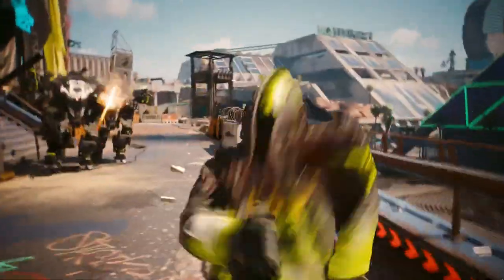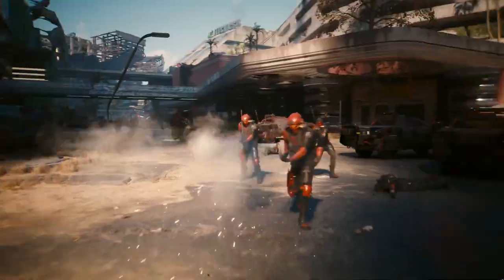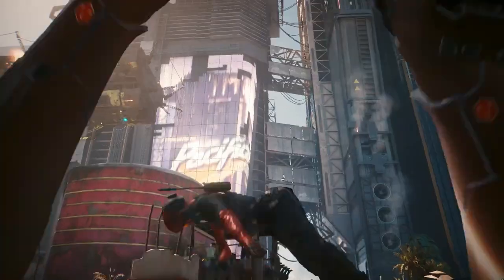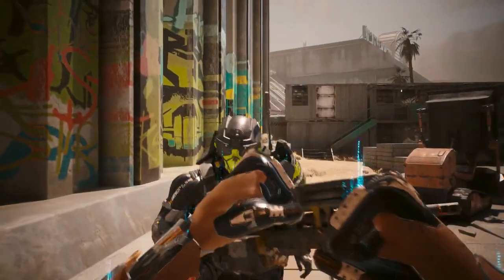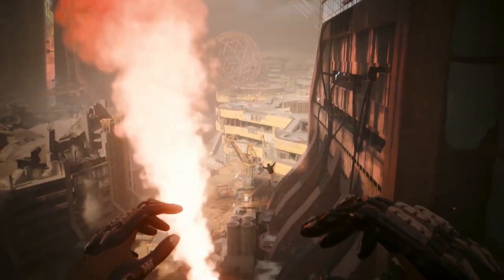We've got new features that let you grab enemies and throw them during fights — great for controlling the battlefield. On top of that, you can supercharge the Gorilla Arms using the new Phantom Liberty Relic Tree, which will let you send your enemies to the moon.